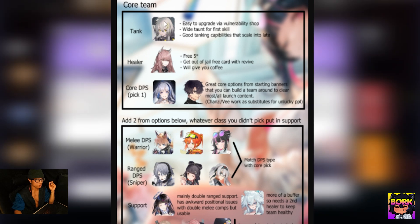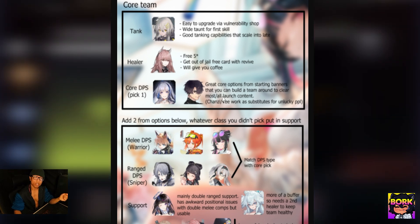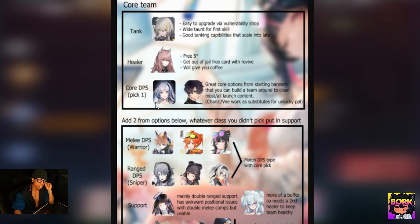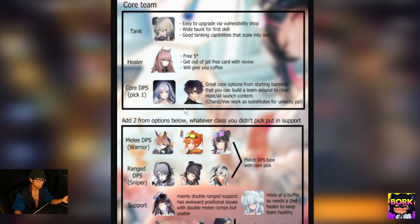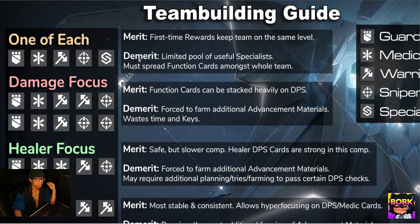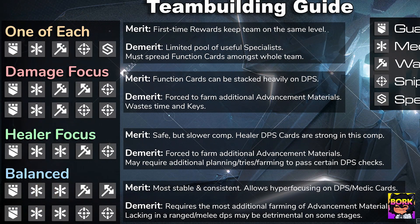For your core team and team building, you'll want Croque as your tank, then Persia as your healer, and then your core DPS — ideally Aki or Hubble. You can replace Hubble with Chauncey, or replace Aki with V if you didn't get them. These are quintessential for dealing damage on the floor. For DPS you can use a combination of melee or ranged, and then one extra support slot.